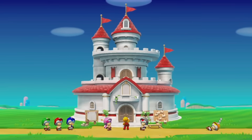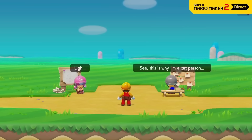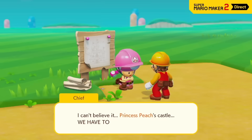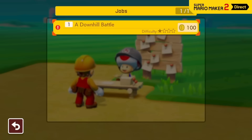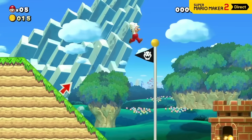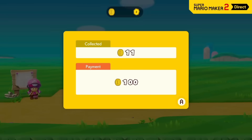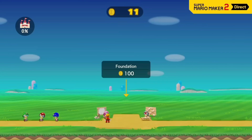If you're not sure how to use something, try out Story Mode. In Story Mode, Mario sets out to help rebuild Princess Peach's castle. He'll face an entire game's worth of courses in search of coins. Talk to the taskmaster to accept a job from the bulletin board and play the associated course. If Mario can clear the course, he'll earn coins as a reward. Rebuilding a castle ain't cheap.